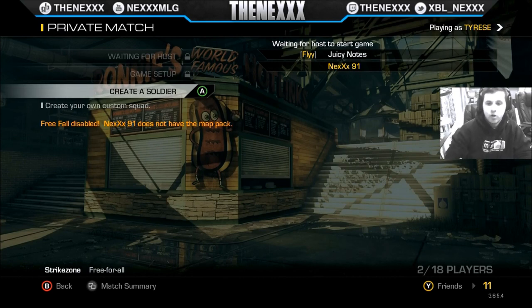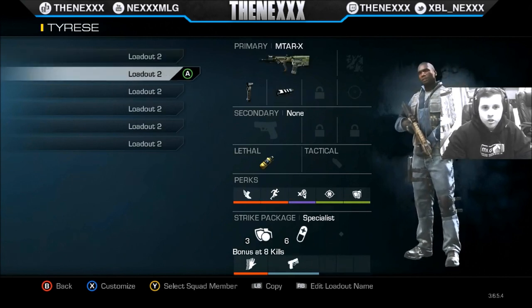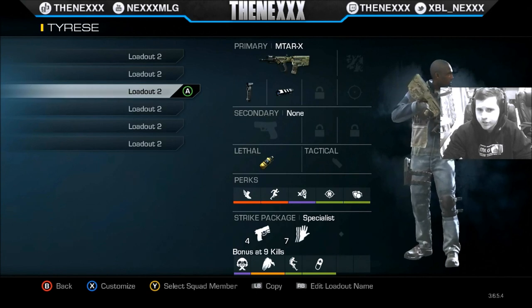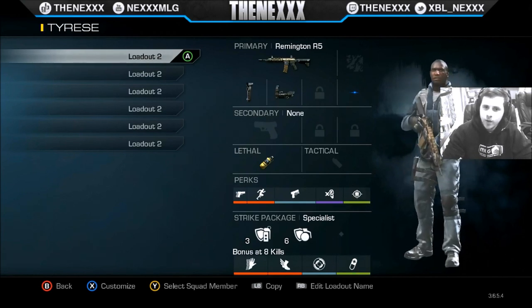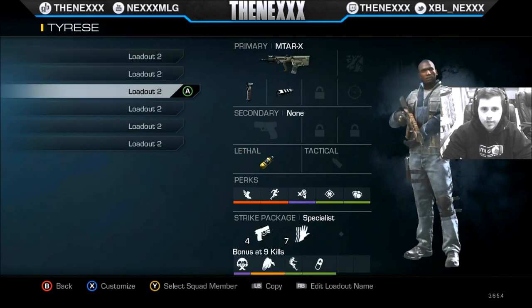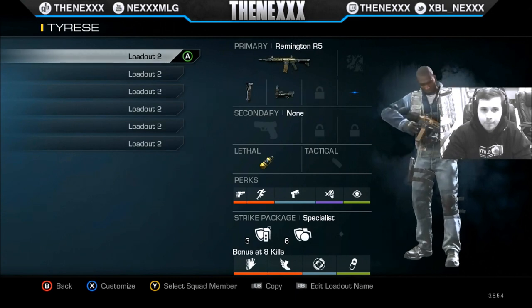Real quick I want to go over the class setups I use. I always put an AR on top because of the class switch - so say I want to get somewhere real quick, I'll use a Marathon Agility class and just hit start AA and it'll automatically go to my Remington. I don't really see why you'd want to start with a Remington then switch to an MTAR - that doesn't make much sense. Most people class switch to run faster, so that's why I always have my Remington on top.